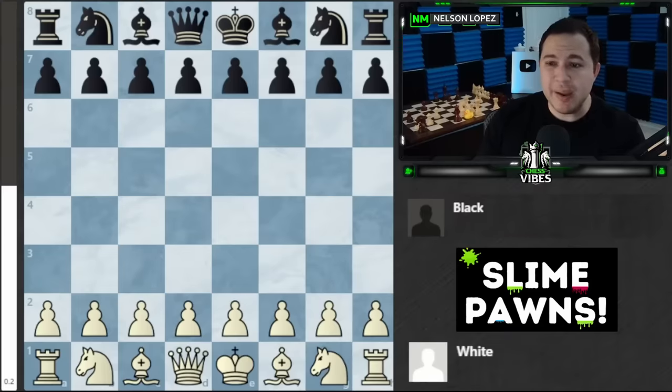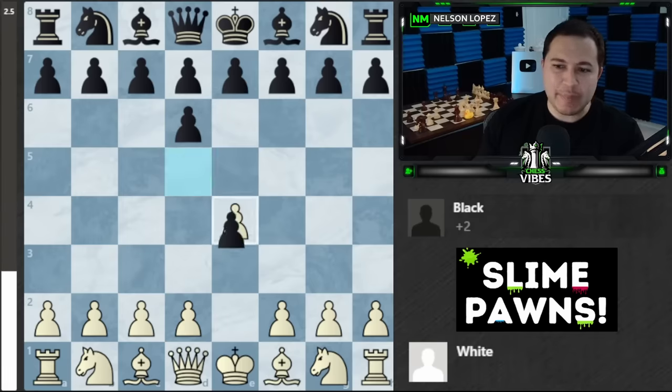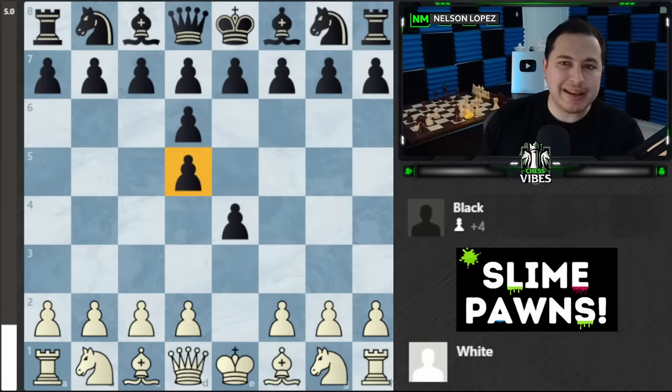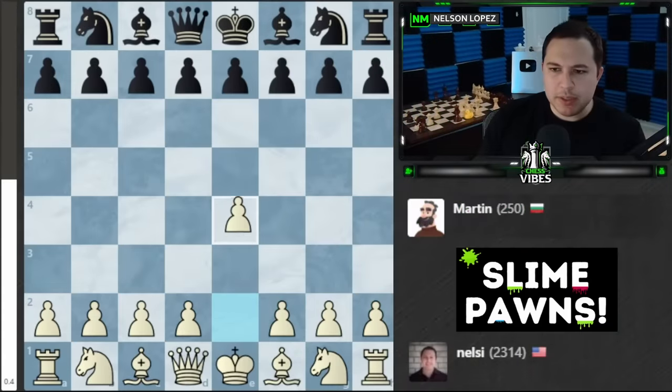Here's how this works: every time Martin moves a pawn, it leaves a slime trail of other pawns behind. If it captures, it leaves a pawn behind. This is the challenge — good luck Martin, or should I say good luck to myself, I might need it. All right, here we go, let's see what Martin is going to do.